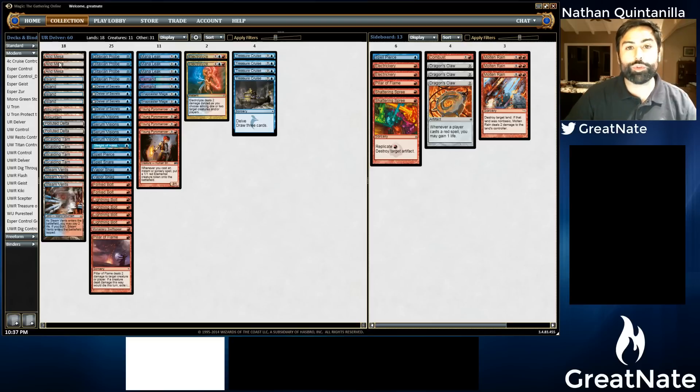Don't worry, there's still going to be more Blue White Red Geist to come. In fact, I think we're going to be playing some Esper Geist — I have a good friend of mine working on that. And we're also going to be playing some Mono Green Stoppies, so stay tuned for that. But today we have Blue Red Delver, and I want to talk to you guys just a little bit about the list.